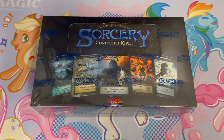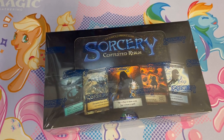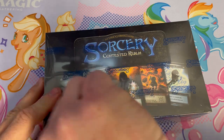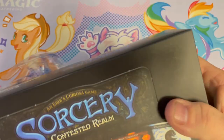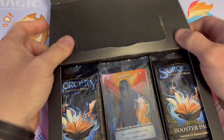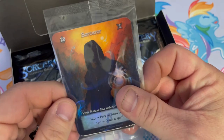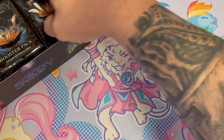Welcome back to Krakenpacks MTG! Today we have another Sorcery Contested Realm beta booster box for Alan P from the great north. Super hyped about this box — this is a relatively new game. We have our box toppers, very nice, and we have our mini tokens in there. I love opening this thing.